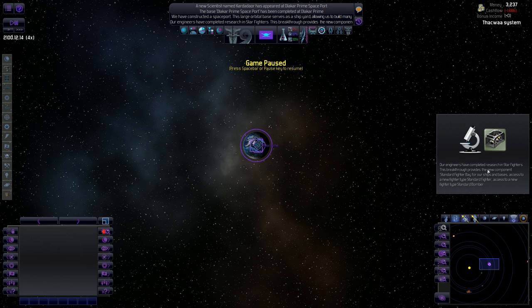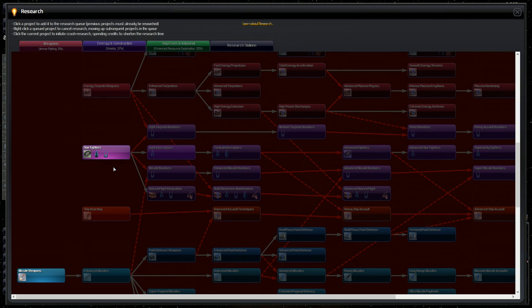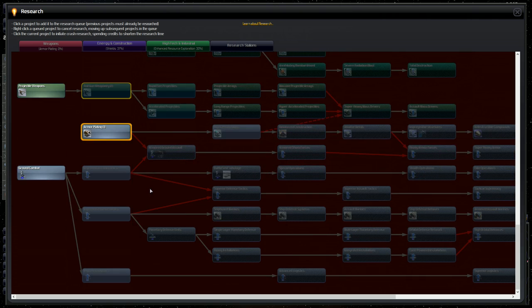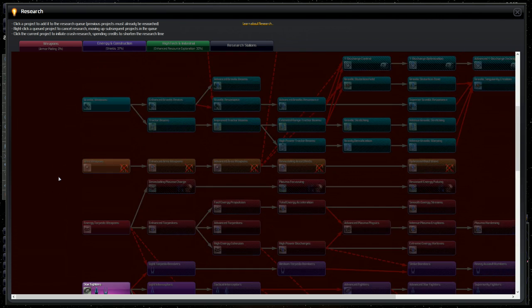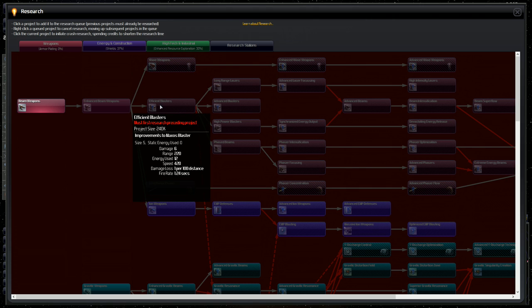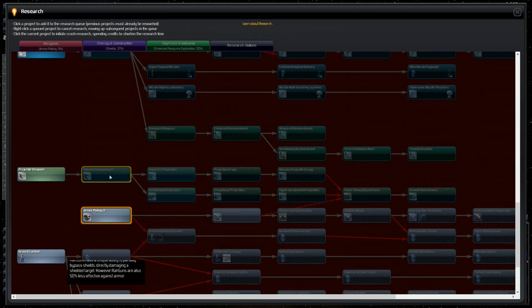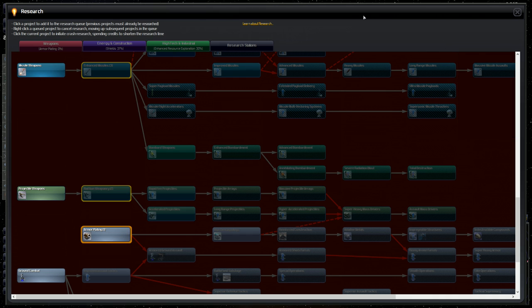Our engineers completed research on the starfighter — pretty early in the game, but it was already in the crash course queue so we got it. We now have starfighters for our space station. Up next for research: armor plating, then rail guns, and after that enhanced missiles. We'll also look at enhanced beam weapons to potentially branch into efficient blasters or ion weapons.